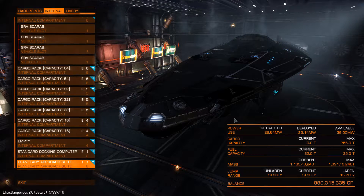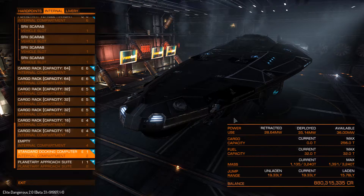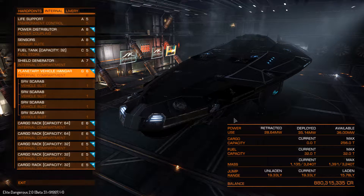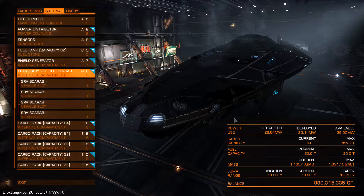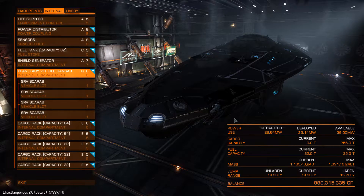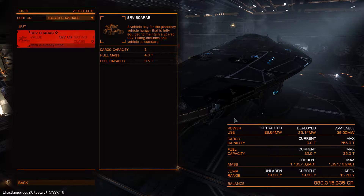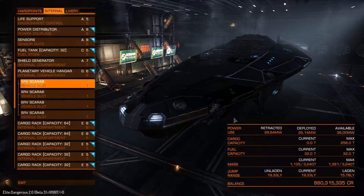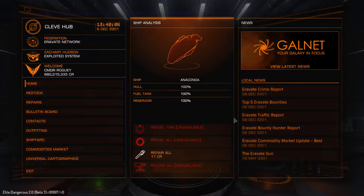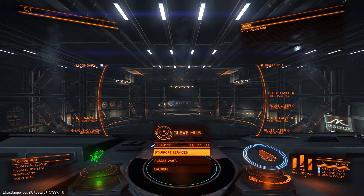To have the planetary approach suit you're going to need the Horizons add-on. The other thing you can also install is the planetary vehicle hangar, which allows you to carry the little buggies that you drive. Different sizes allow you to carry various amounts of them. At the moment there is just one type of buggy, but more will probably be added in the future. Now we're all set up, let's return to the surface of the station.